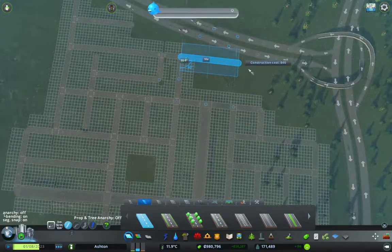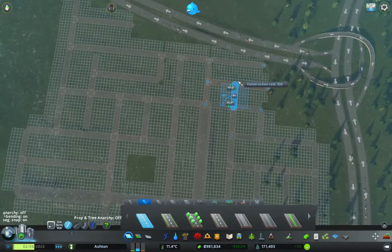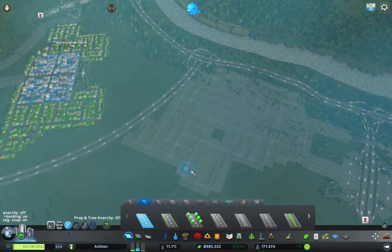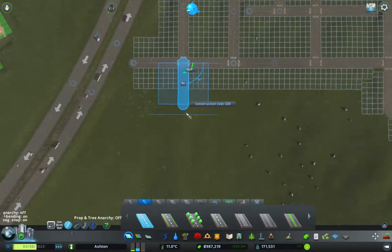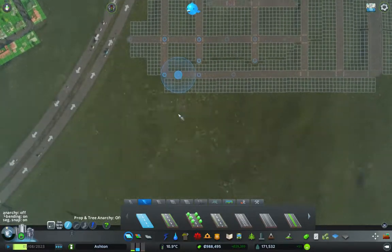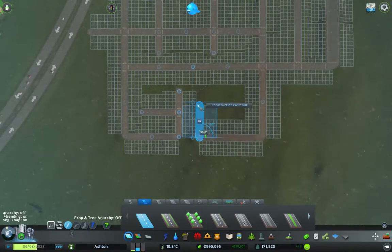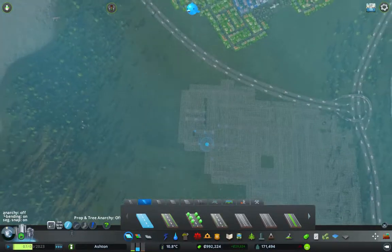None of the roads really go anywhere. We'll have this go down into there, and this one can link through, and we'll have a little bit of a dead end there. So it's a bit grid-ish, but a vaguely interesting grid — that's what we're aiming for. We'll have a dead end there, a little dead end there, and then that could be like a little park or something in the middle. They can walk through this section even if they can't drive.